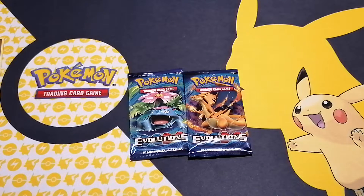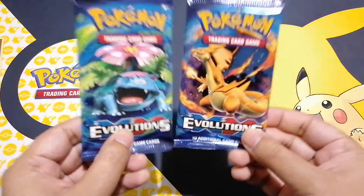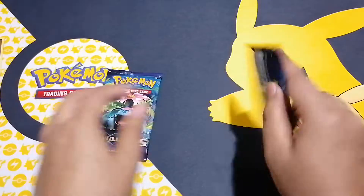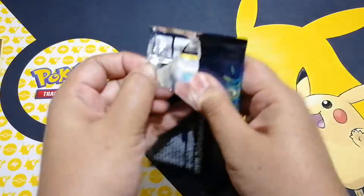Two more packs left, guys. Let's open these two packs and that's Evolutions done. You've got a Venusaur and a Charizard pack. I'm going to open the Charizard one last. Let's open this one and see what we get.